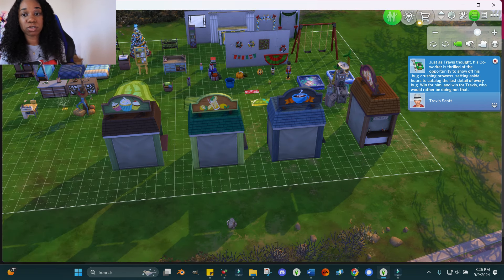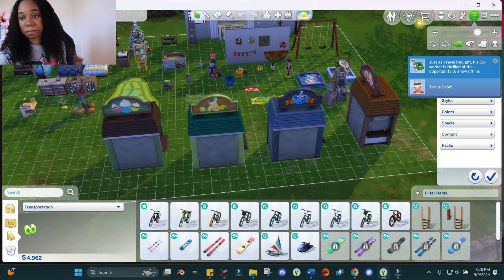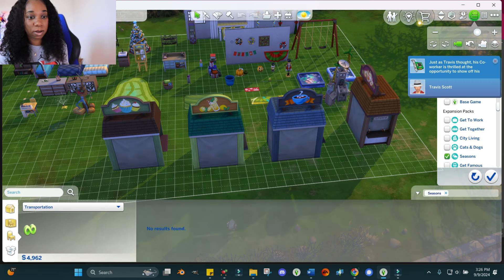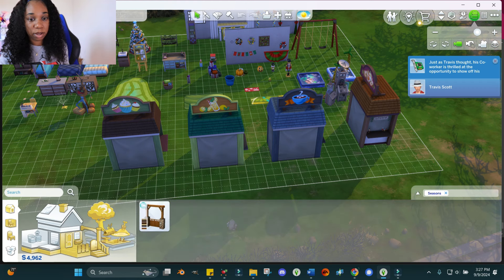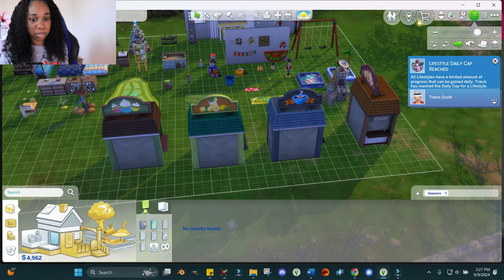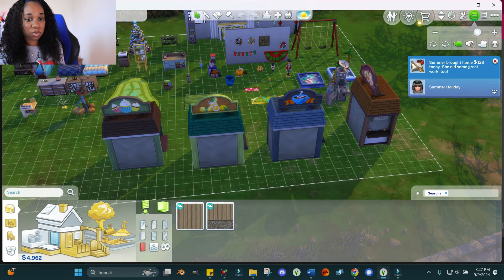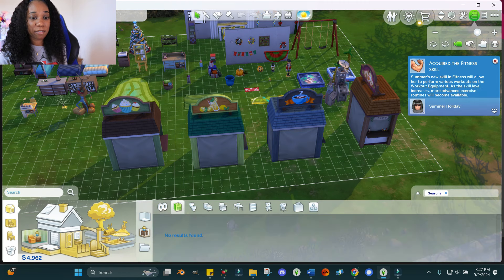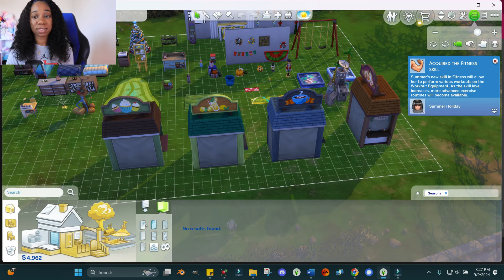For build mode, I'm not much of a builder but here's a quick look. There are some new doors, windows, fences, and stairs. There's one stone wall option, and not much for floors either. So if building is your main focus, this probably isn't the pack for that reason — there just isn't that much for builders here.